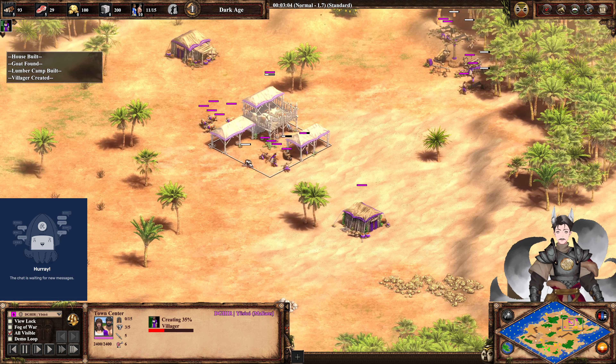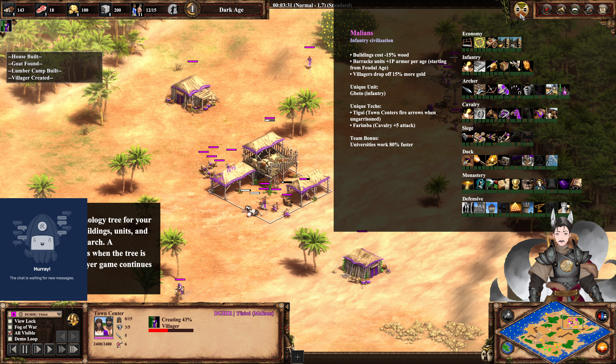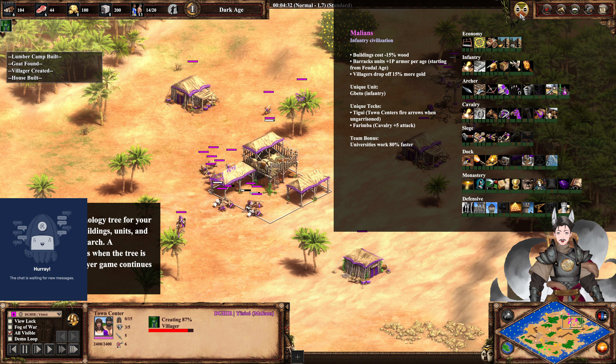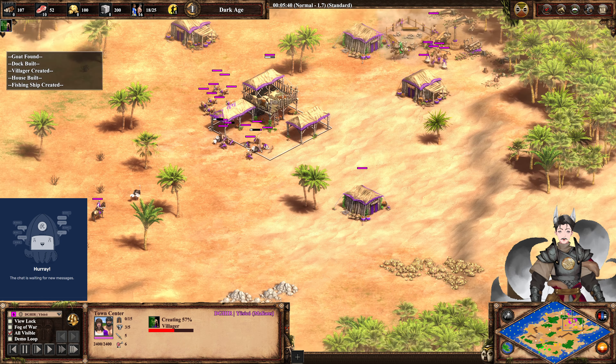Let's cover each player's civilization bonuses. Malians are an infantry civilization. Buildings cost 15% less wood. Barracks units get plus one pierce armor starting in Feudal Age. And villagers drop off 15% more gold. Unique units are the Gbeto, a fast-moving axe-throwing infantry unit, and Tigwell. Farimba gives cavalry plus 5 attack, very useful. And your donkeys walk 80% faster.